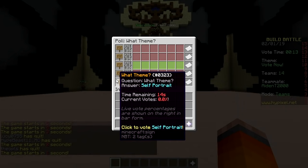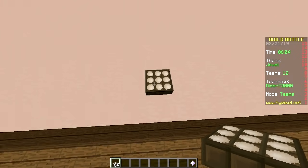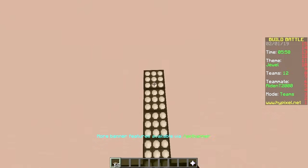Dolphin, jewel, screw, pogo stick, self portrait. Looks like it's going to be dolphin! Oops — jewel! Let's make a diamond, baby. Shine bright like a diamond so you can activate the detector.